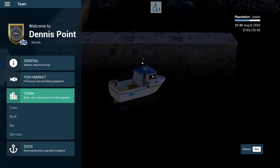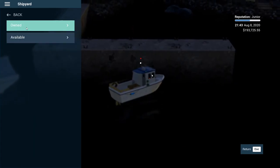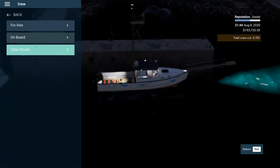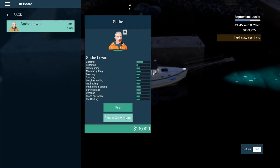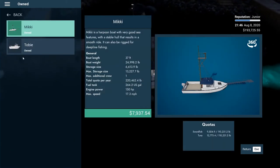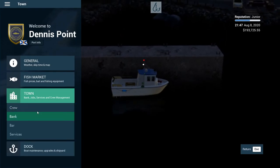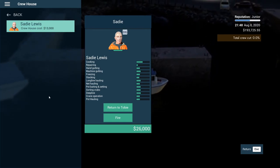Let's go ahead and activate this one and go back to crew. On board — no one. Crew house, return to Mickey. Let's go to on board, rest at crew house, see if that made it. Go to owned, activate the Toby. Go back to crew — crew house, return to Toby — and you're still not doing it. Okay, well, you hang out there then.